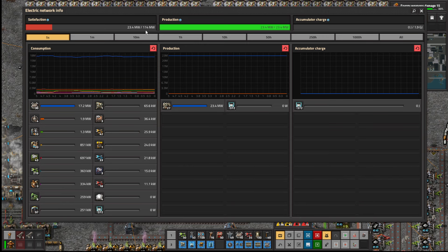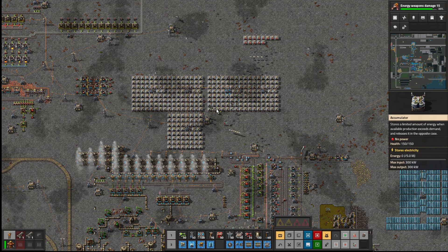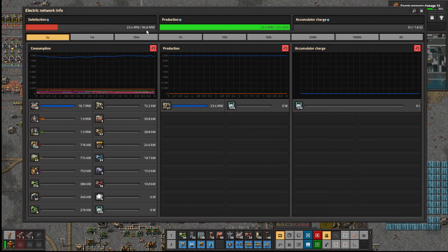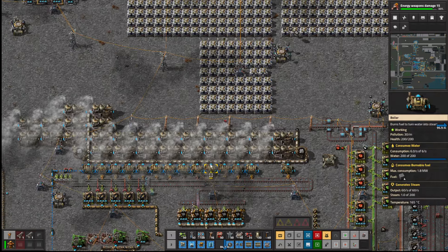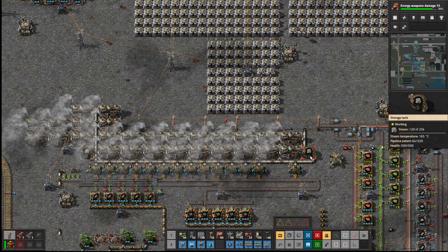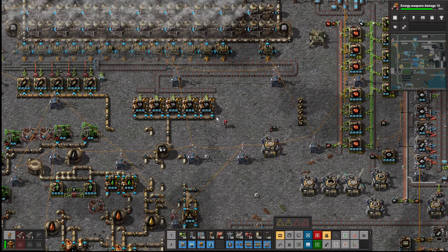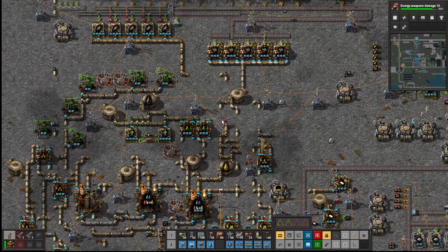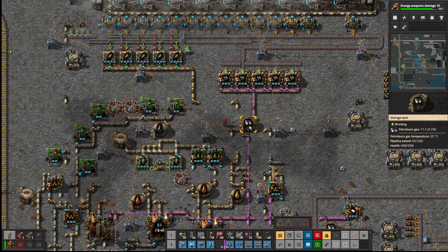They're not consuming anything — probably because there's not enough power being generated. So if I take out that chunk, and we go to the electricity — yeah, it's gone down to 95 now. But this is at 23, so they're never going to get charged. I do want a little trickle of charge. Now if we look here, the light oil is still at 24, but petroleum is not happening.